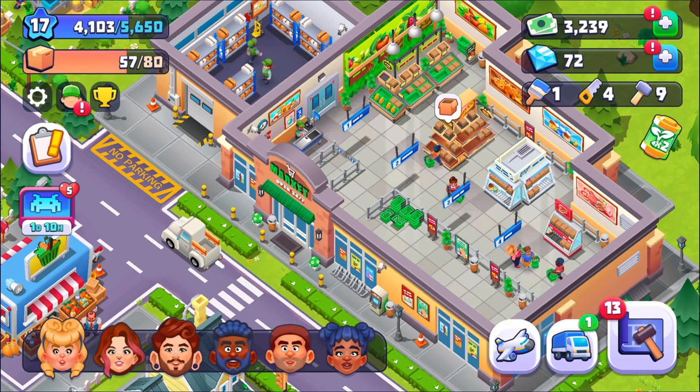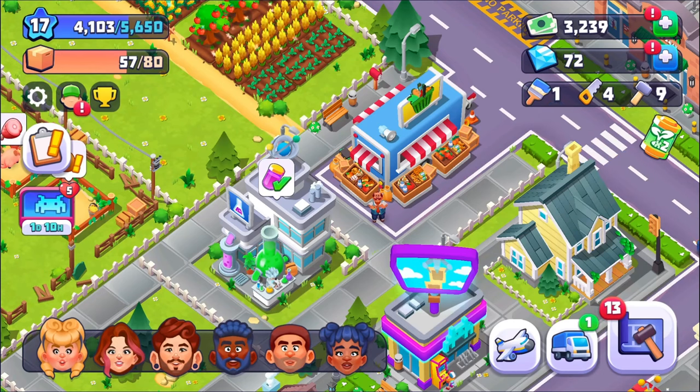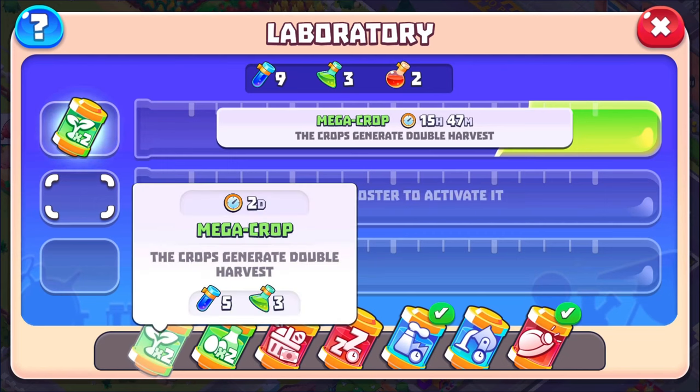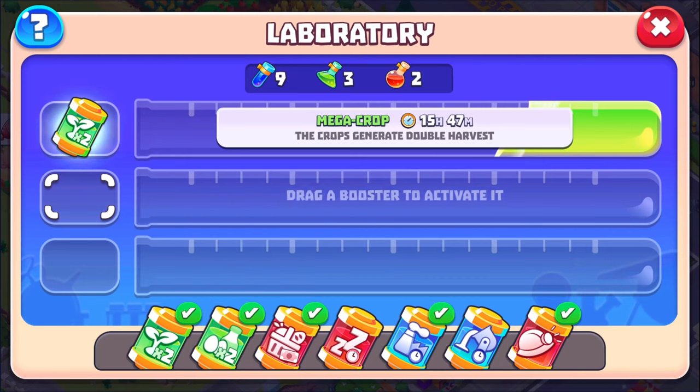That came from the laboratory. We started building that in the last episode, and I was actually surprised it didn't need any tools to complete. But this is actually where the frustrating part comes from. Let's take a quick look inside. So in the beginning they gave us a bunch of stuff, and you'll notice there's a bunch of boosts. The first one is the Mega Crop one. Then we have Animal Farms Generate Double Goods — I don't really see that one as being useful because it's so easy to get ten from an animal. I would not invest in that one.